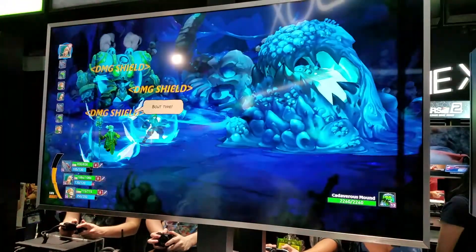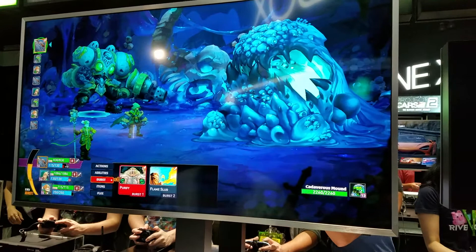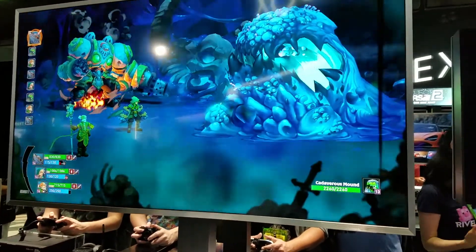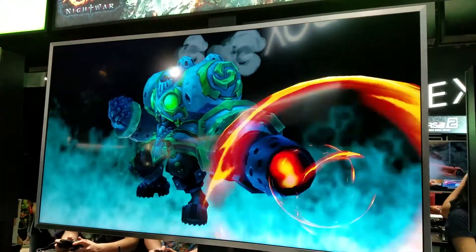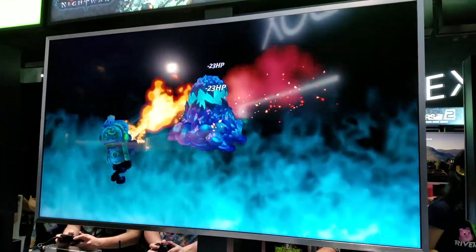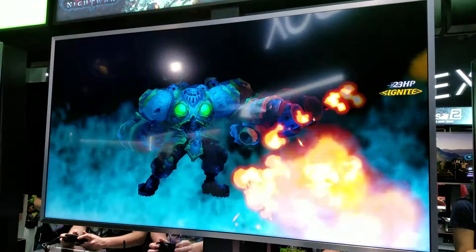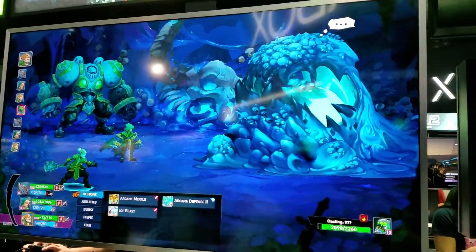We have these super burst power-up attacks which we can use. It looks like he's about to use the flame slug burst power here, which are really awesome. After you charge up for a while, you get overcharged, and then you can use these crazy attacks that do just tons of damage. They usually inflict a lot of status ailments. You can see the animations that go along with them are really cool.